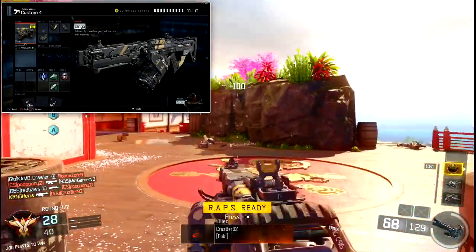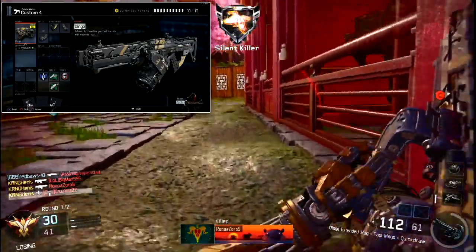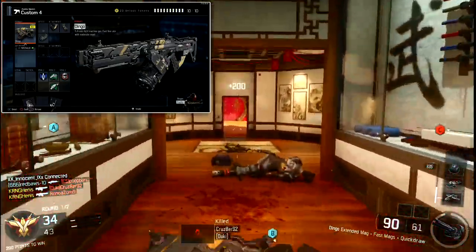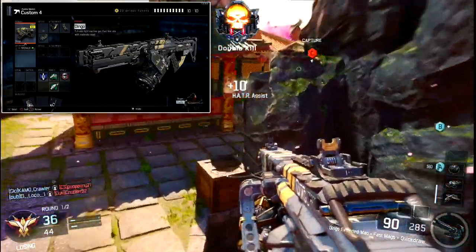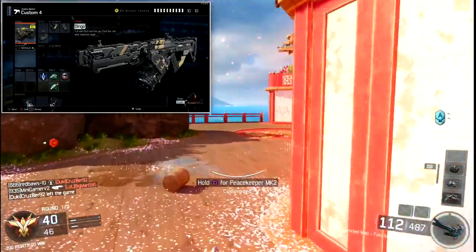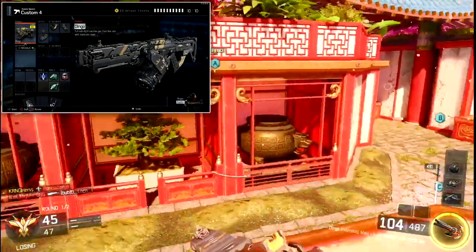You can see the Dingo class setup on screen. The attachments are Quick Draw, Fast Mag, and Extended Mags. You might wonder why Extended Mags on an LMG — but when using an LMG you're likely in an anchor position covering objectives in Hardpoint or Domination, so having maximum ammo is crucial. Fast Mag pairs perfectly with that, and even as a rusher, shaving seconds off reload time is really important.